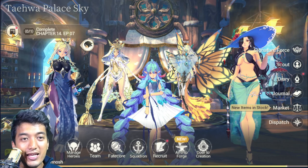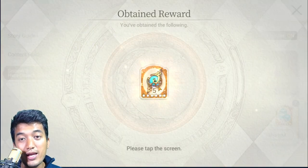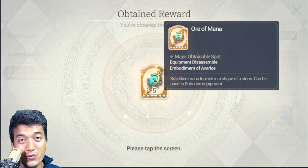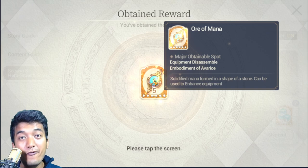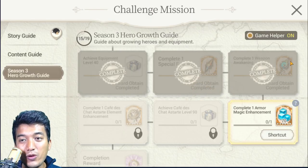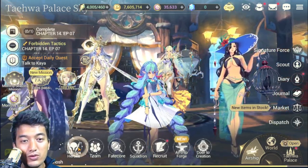The mission is completed. Let's get back and receive the reward. We got five Ore of Mana, which is one of the rarest items in the game, especially for beginners. There are only two ways of getting it: first, equipment disassembly — specifically disassembling faded armor equipment, which is itself very hard to get, and you only get one ore of mana per disassemble. The second source is the Embodiment of Avarice.